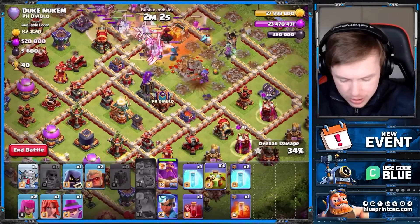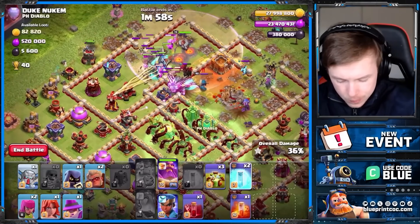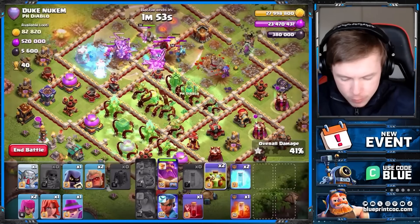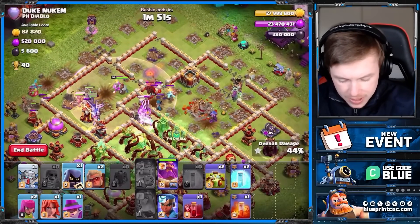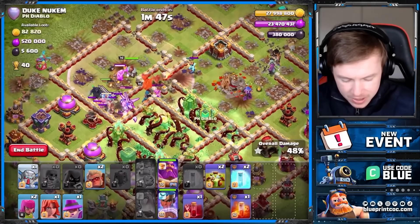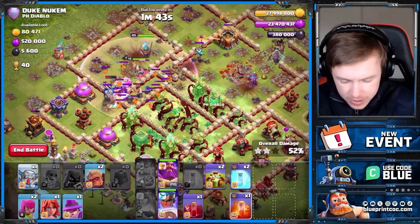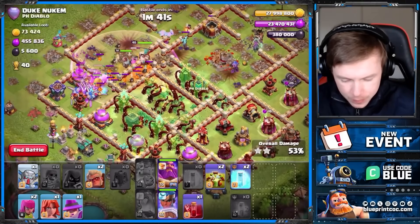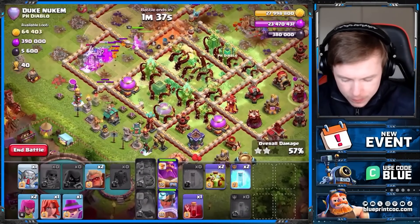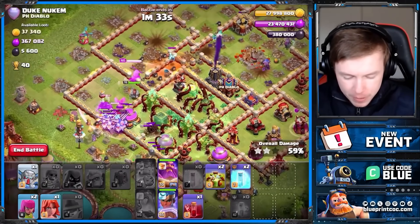All right, let's start using the overgrowths. In fact let's use a second one — we just want to completely negate the damage being done. That hound's been a problem because my headhunter can't go in and kill the defensive RC. We'll use that poison there. My fox... okay fox, you do what you want. I didn't even deploy the apprentice warden — I'm throwing.